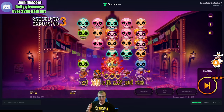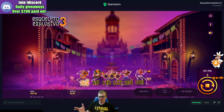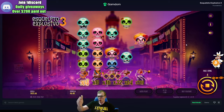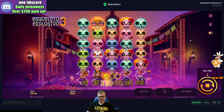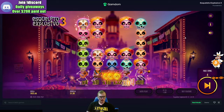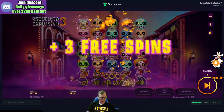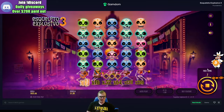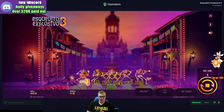Thursdays we alternate between a slot tournament — 16 different slots, me versus the chat; if the chat wins I gift out 10 subs — or bonus openings where we open 30 bonuses all at once. Saturdays we do game shows: Crazy Time, Megaball, roulette, blackjack, any table game. There's two silver skulls again — that's more spins! Yes, three more spins! We're at 8x now with seven spins to go.